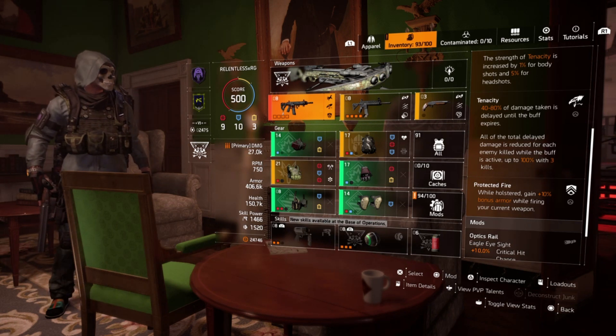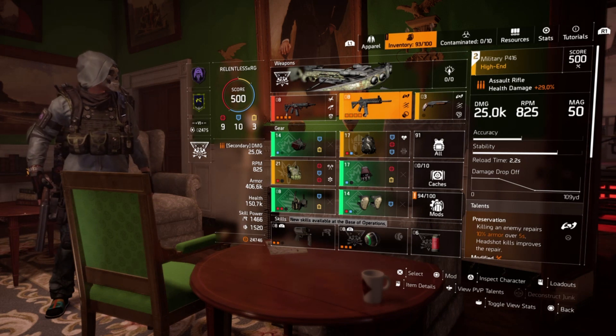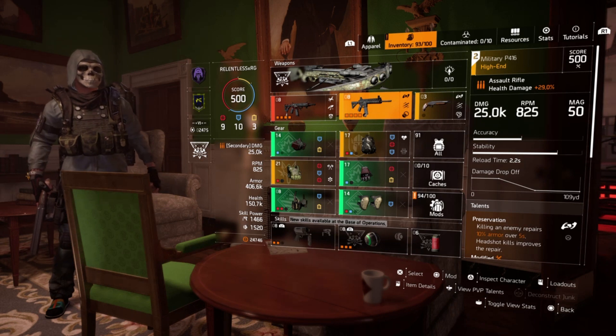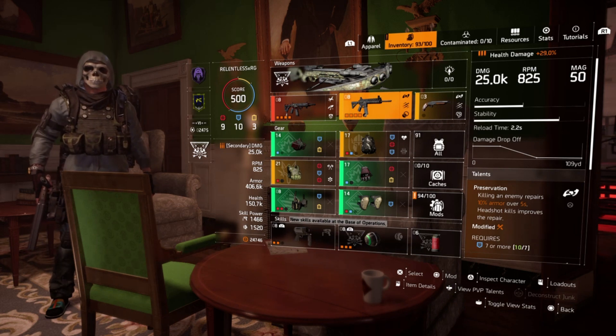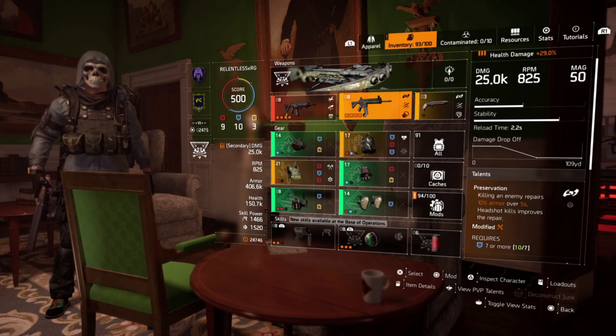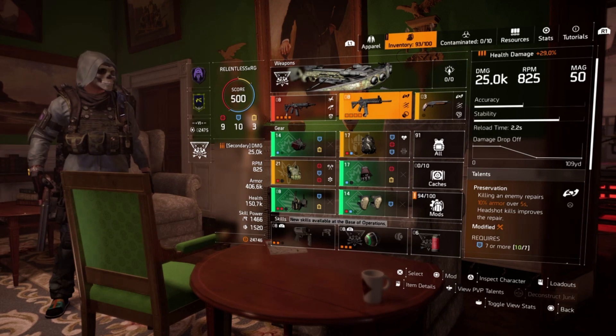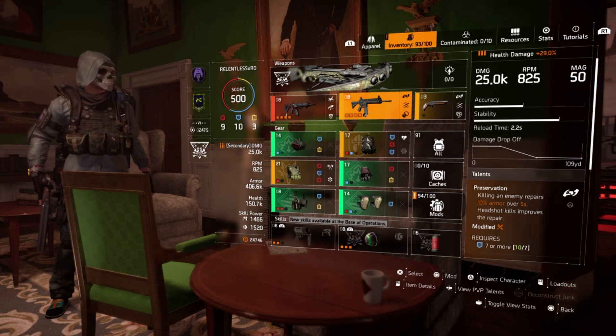Protected fire while holstered grants a 10% bonus armor while firing your current weapon. So when I'm using my secondary weapon, which is a Military P416 at 25k, I get an additional 10% armor — which definitely comes in handy. I am using Preservation. I could use Ranger, but as far as damage drop-off, I'm not really going to benefit from it that much. In the dark zone, pretty much everything is up close and personal, usually within five meters. Preservation, by getting a kill, repairs 10% armor over five seconds, and headshot kills improve the repair.